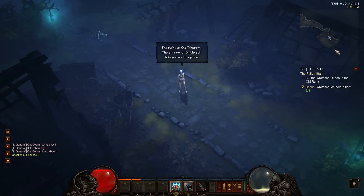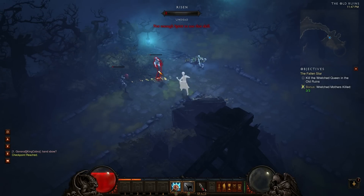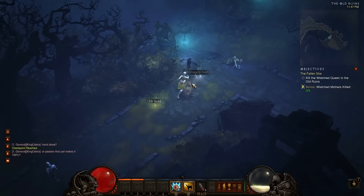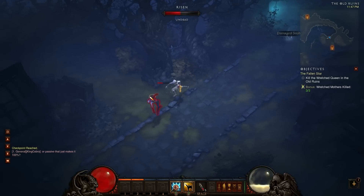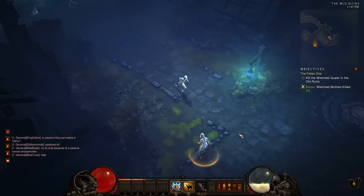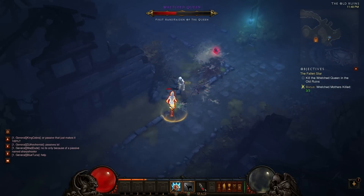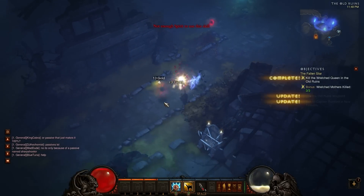You can see the glowing circle here - that's where the final objective is that I need to get to. The queen is going to be sort of a mini boss elite, so she's usually not as easy to kill as some of the other elites you randomly encounter. Sometimes not though - she's actually not that tough. She's like the first one you kind of encounter in the game. Yeah, see, she's not that hard.